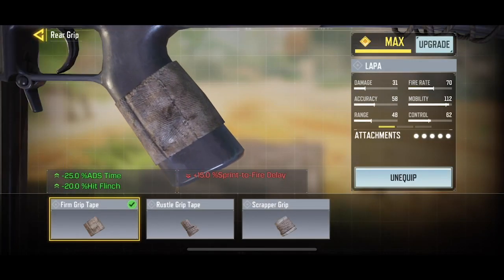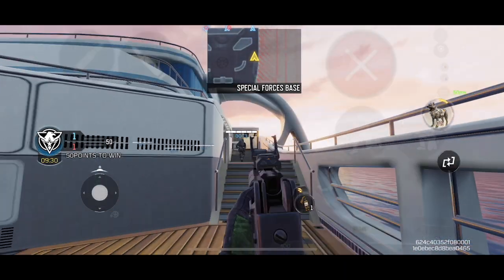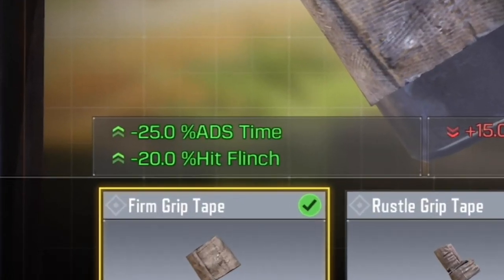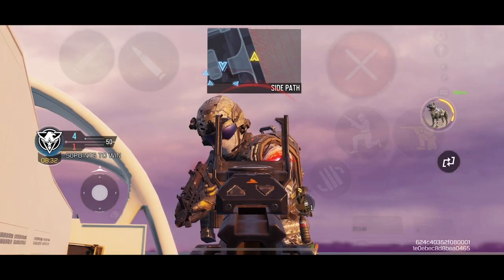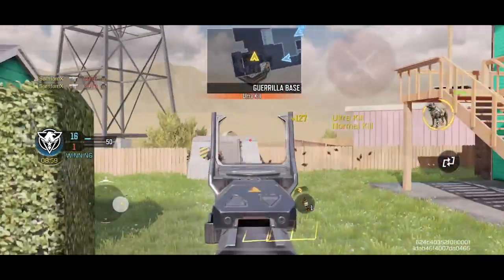For the rear grip, you want to use the firm grip tape. This will reduce your ADS time by 25%, so you'll be able to aim a lot faster with the Lapa. It also reduces the hit flinch by 20%, which gives you a better aim when you're being shot — it really helps in medium range fights.